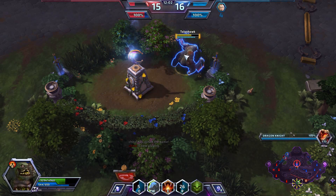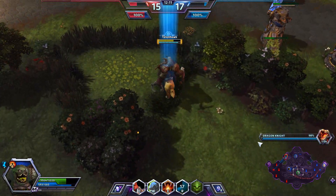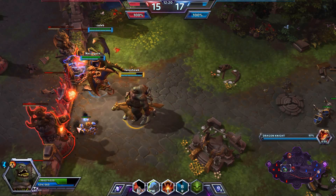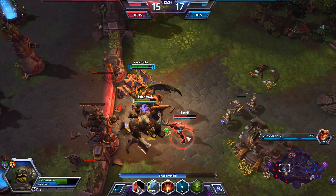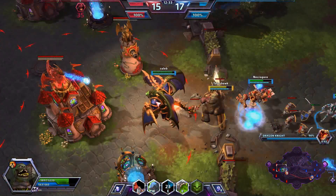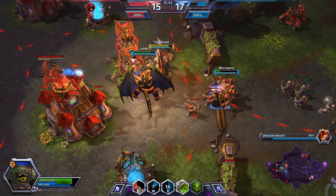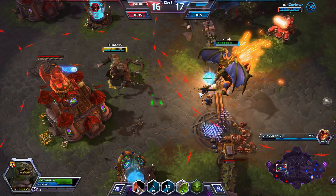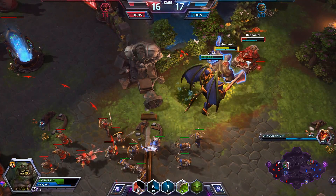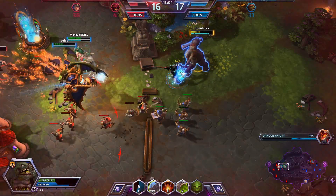I would recommend going in and trying to zerg them down while they're trying to cap a merc camp and get it for yourself. That's a good time, especially if you happen to have the Dragon Knight yourself. Here we are — we have the Dragon Knight again, and this is going to be a pretty nice push. You can tell right now they have two up top. We have four of us here with a good chance to push right into their main base. There are two or three of them up there trying to push into our base, but they're so far behind — pushing at this time isn't really a good idea. They should all be down here defending.